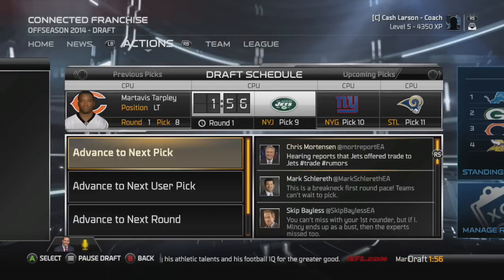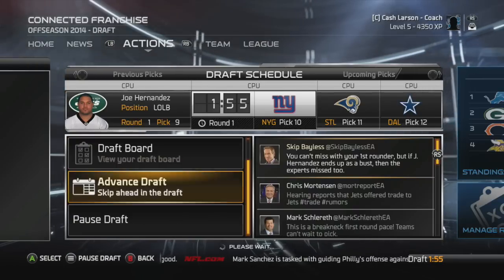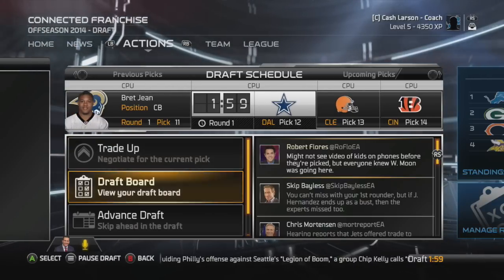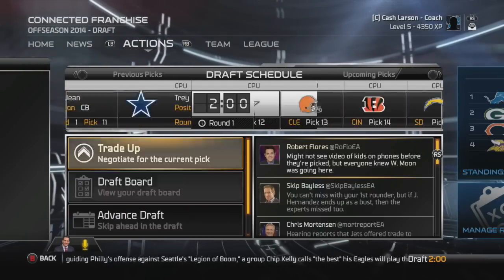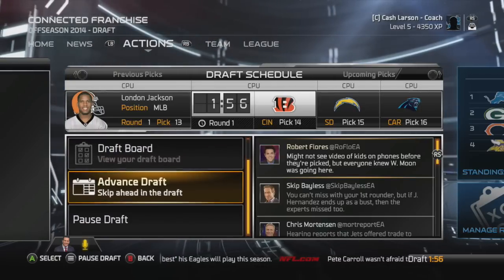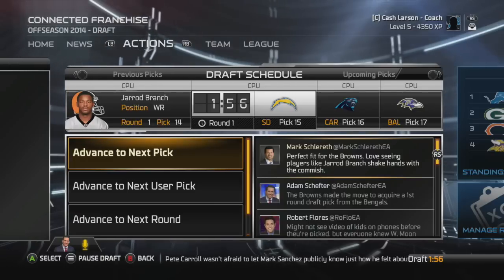Another left tackle goes at 8. Cornerback and left tackle are two positions we do not need. Left side outside linebacker is one we do need — there goes one there, and a right end, another position we're looking at. Another corner to the Rams, Cowboys at 12 take a free safety. Interesting enough, the number one guy on the board, that halfback Arnold, has not been taken yet. Don't know if he could fall all the way to us — we'll have to see.